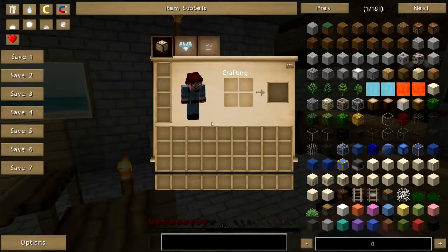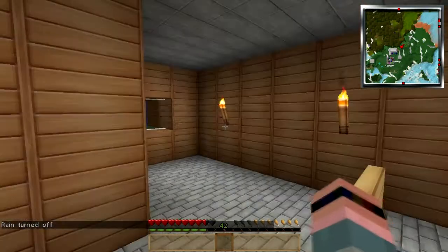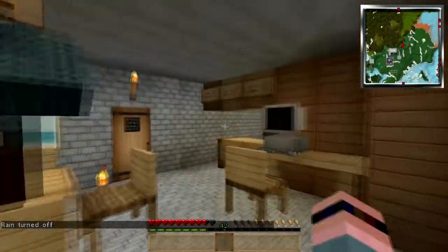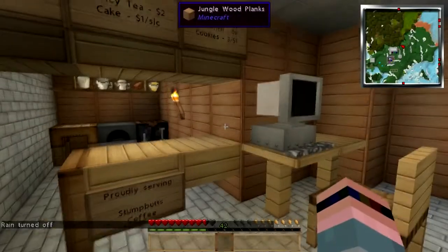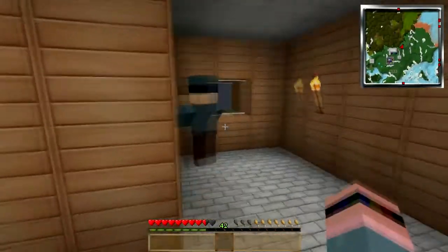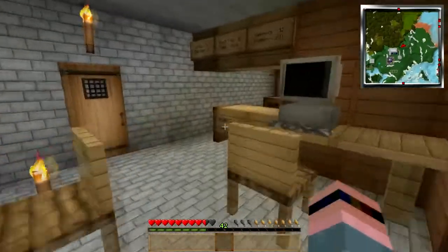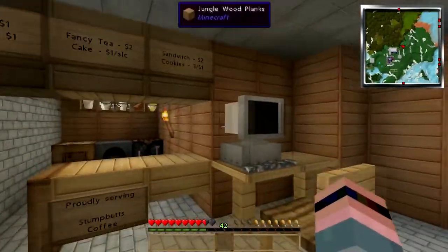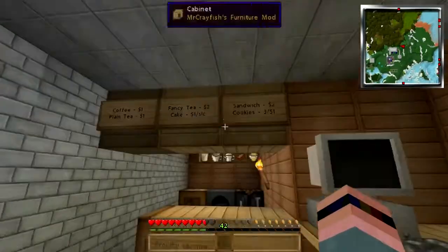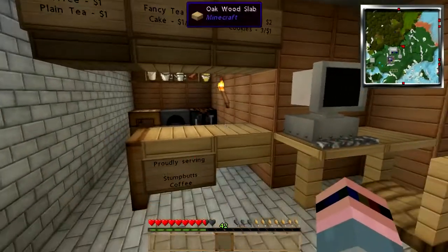We're going to turn the rain off — we're going to cheat a little bit. Other than that, this is the first time that I can remember in the history of this series that I have done a restaurant episode where everything you see is legit. I have not cheated any of this in. This was not done in creative. This is my actual survival house.